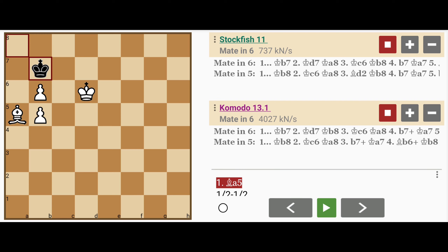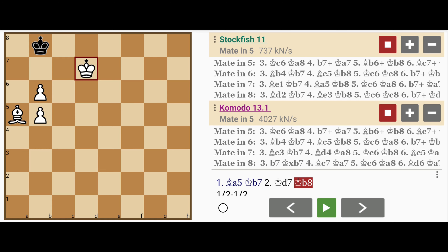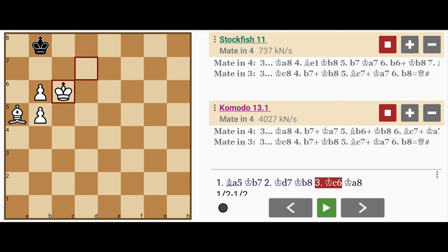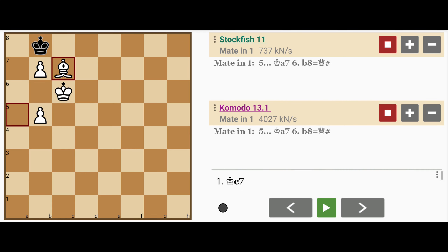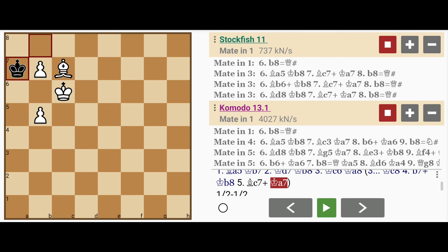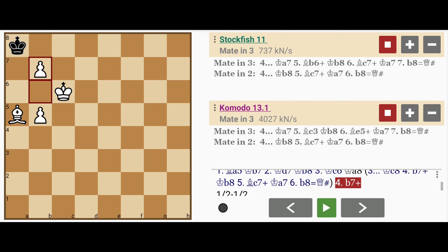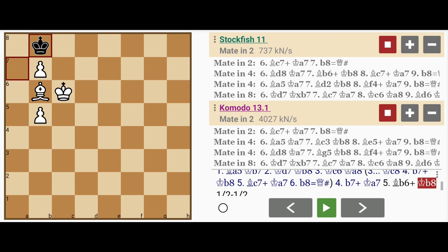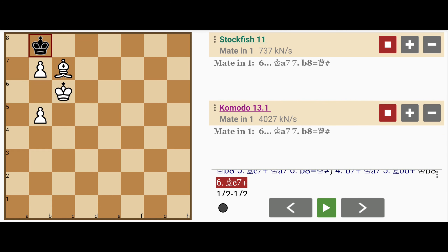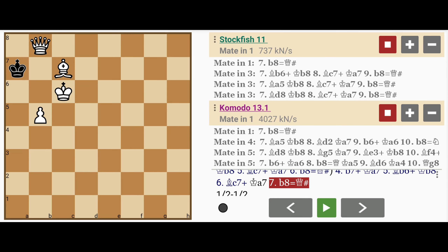And then here, king to b7, king to d7, king to b8, king to c6, king to a8 — because if king to c8, then white wins faster: b7 check, king to b8, bishop c7 check, king to a7, and b8 promotes to queen with mate. So here black can last a bit longer with king to a8: b7 check, king to a7, bishop to b6 check, king to b8, bishop c7 check, king to a7, and as before, b8 queen, mate. But this is 7 moves.